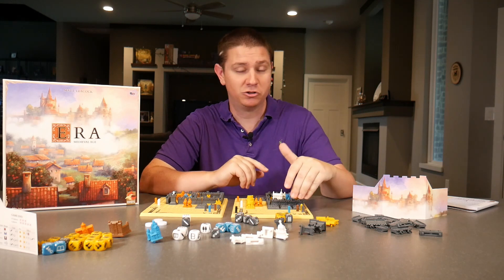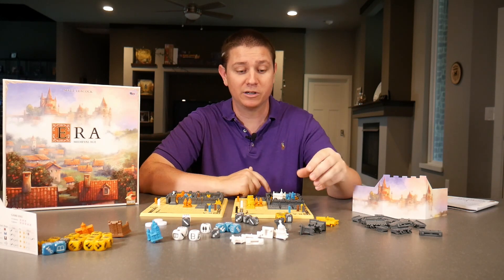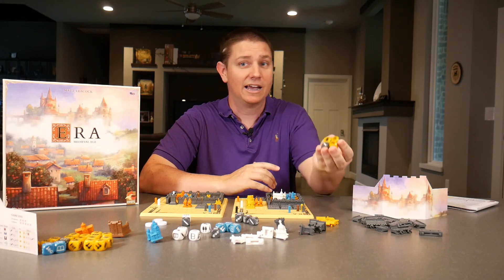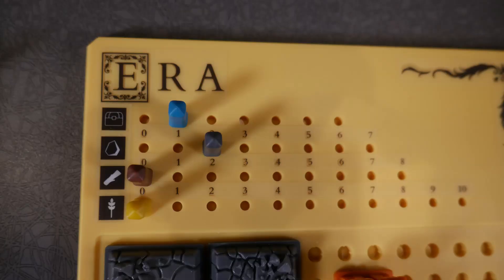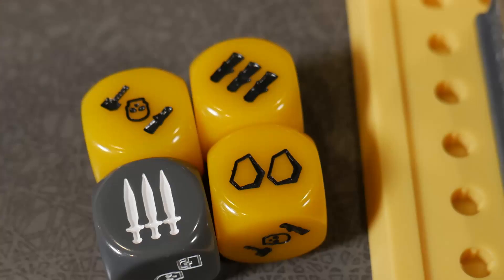Each player is going to start with two scorched areas, one farm, their keep, and a couple long houses. The long houses and the keep give you the rolling start you're going to have — you'll be rolling these dice. For every long house you have, you get to roll a yellow dice, and for every keep you get to roll a gray dice. You'll gather various materials: it may be stone, it may be wood, it may be grain to feed your people. You can roll each dice up to three times. If you get a skull, you have to stop.